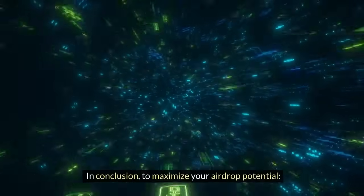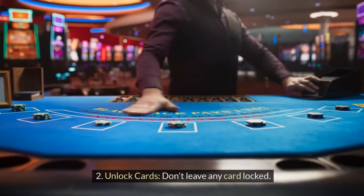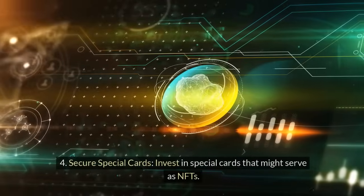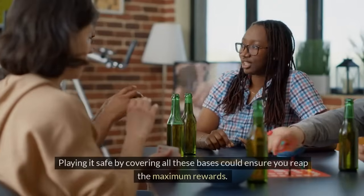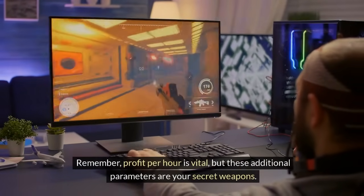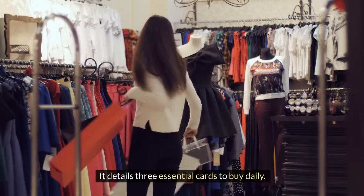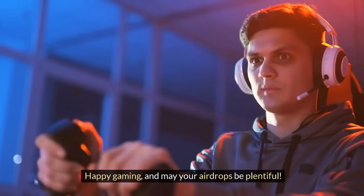In conclusion, to maximize your airdrop potential: 1) Level up — ensure your coin balance is climbing through the ranks. 2) Unlock cards — don't leave any card locked. 3) Engage with the community — be active on all Hamster Combat platforms. 4) Secure special cards — invest in special cards that might serve as NFTs. Remember, profit per hour is vital, but these additional parameters are your secret weapons. For more tips on boosting your profit per hour, check out the video on screen — it details three essential cards to buy daily. Happy gaming, and may your airdrops be plentiful.